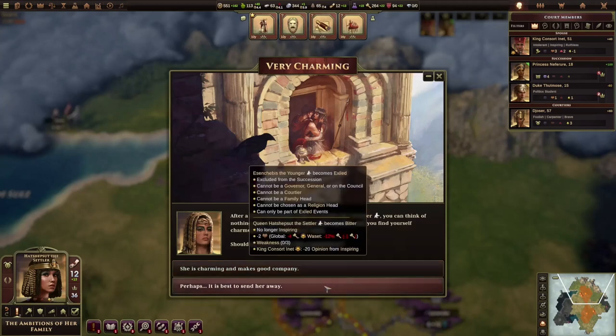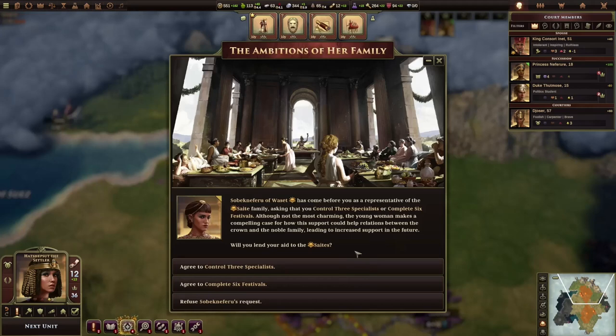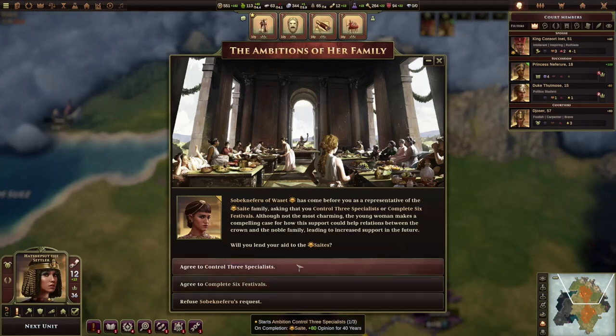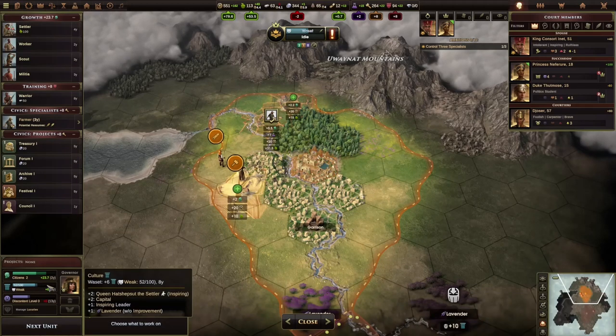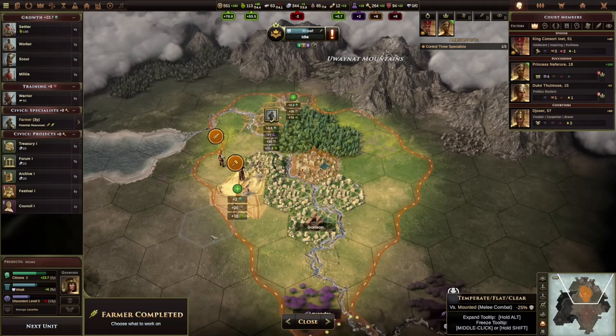Apparently we are falling in love with someone — do we want a lover? No, it's fine, let's just play it out. We can select two ambitions or experience. If you fulfill an ambition you also get legitimacy and experience. The ambitions are: complete six festivals, control three specialists. Control three specialists is easy for us because we already got one and we are going to build more — so we're going with this one.